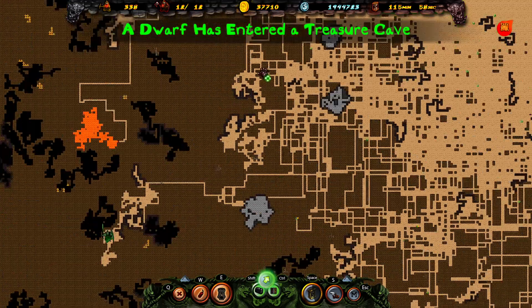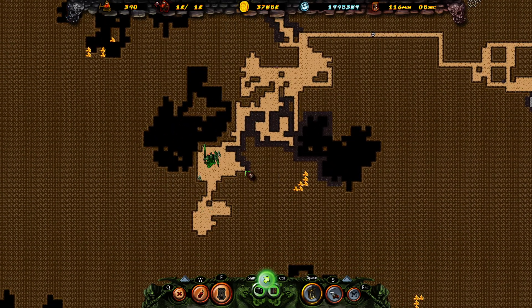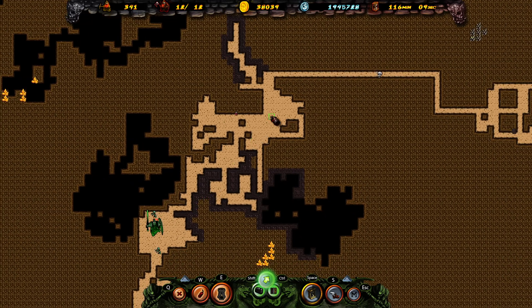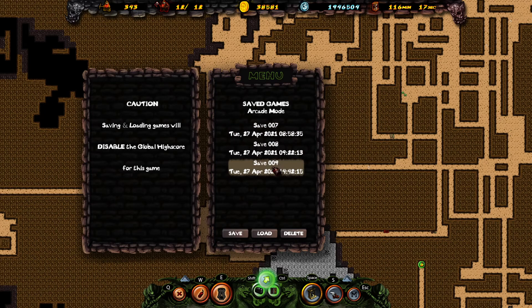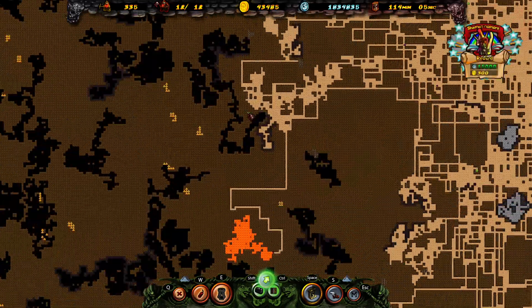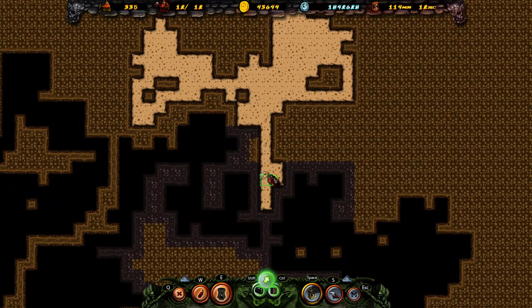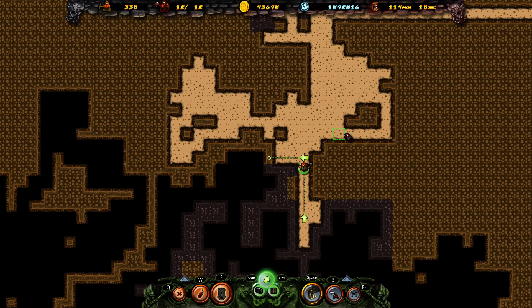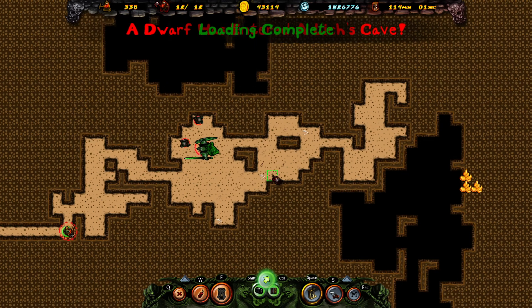Now we're thinking about how we do that. We're going to load the second year save, and when we save scum I might make sure we don't open this cave. There's another thing I'd been wondering: if I load the game now and open this same cave again, I wonder if there will be a lich or if it's a roll when you open the cave. So we've got some testing to do. There's still a lich here - obviously we cannot deal with two liches at once.